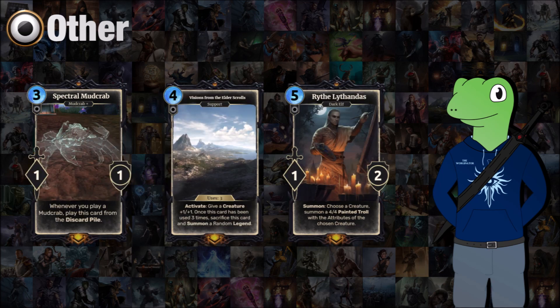We have Spectral Mudcrab — a mudcrab plus spirit — a 3-cost 1/1. Whenever you play a mudcrab, this card will play itself from the discard pile. It's just something for mudcrab decks to have a card that keeps coming back, but it isn't actually that strong. Because it's unique, you're not really going to be flooding the board with these unless you use a Galen tactic, which would be a bit weird.